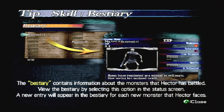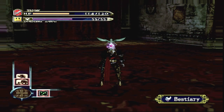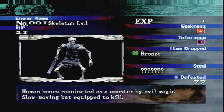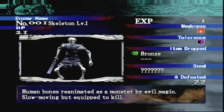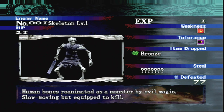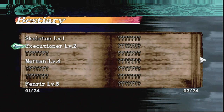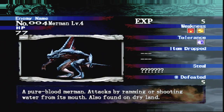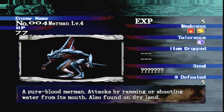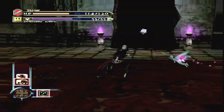What is that? Oh, it's a beastiary — contains information about the monsters that Hector has battled. Human bones reanimated as a monster by evil magic — slow moving but equipped to kill. Pure blood merman: attacks by ramming or shooting water from its mouth, also found on dry land. That's cool to have — I do like beastiaries.